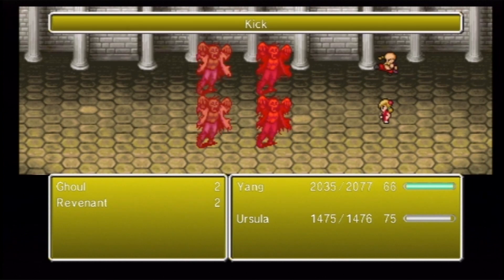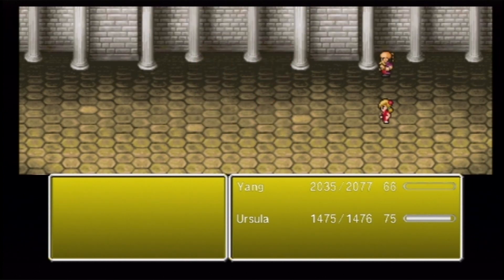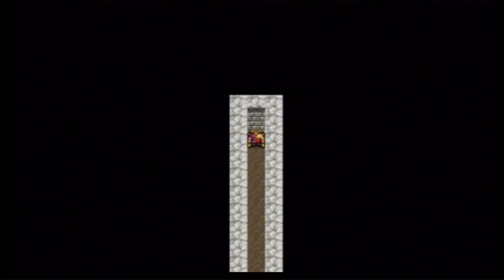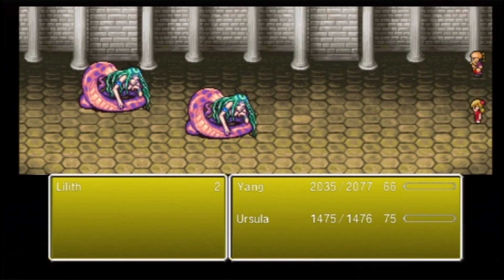Yang also has Cover Counter, which is where he'll cover Ursula and then counter anything that attacks her while covering her, taking the damage from her. Which is really nice. And it's really nice too, because he can still do other things while he's cover countering her.